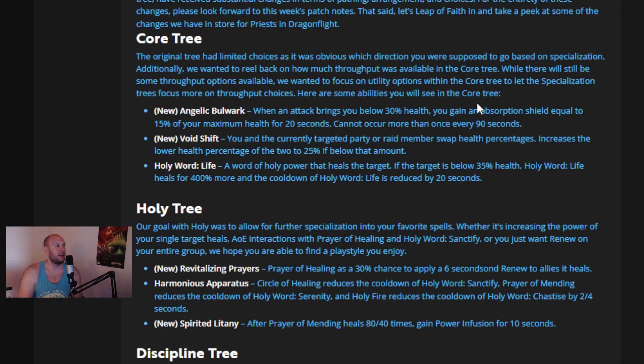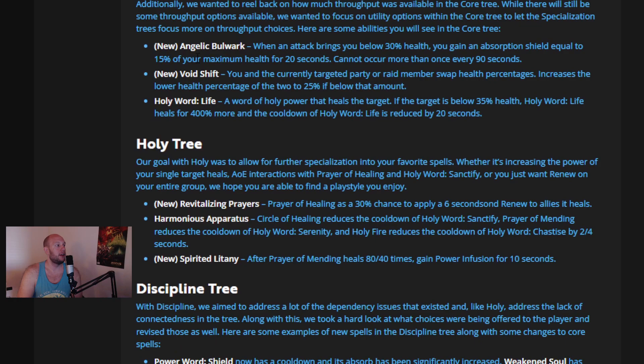Here are some abilities you will see in the Core tree. For Angelic Bulwark: when an attack brings you below 30% health, you gain an absorption shield equal to 15% of your maximum health for 20 seconds. It cannot occur more than every 90 seconds. It's very similar to the Shaman's Nature's Guardian. I'm not a super big fan of mechanics like this — these auto-bubble or auto-heal mechanics often end up being pretty problematic in PvP.